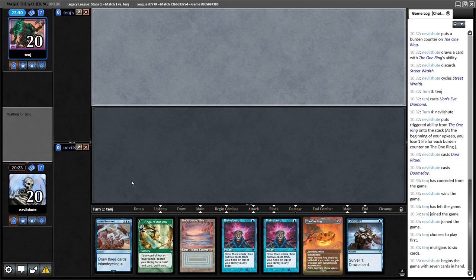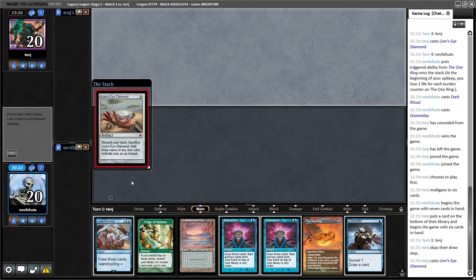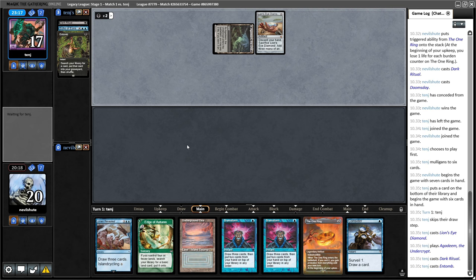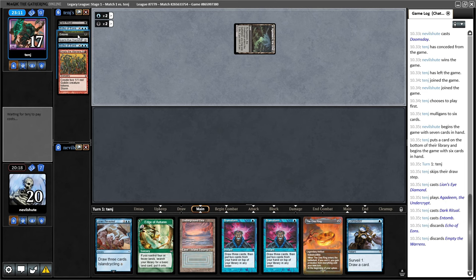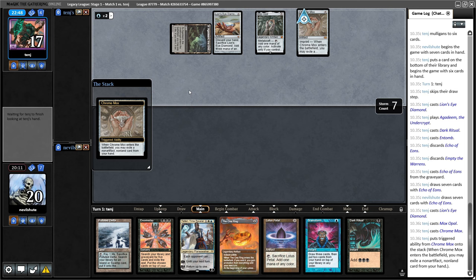That sort of decreases the chances that they can go off on turn one. LED — it's a good way to start. Agadeem — uh oh. So they are just going off, yikes. Entomb — really? I've seen this deck. I've played against it before — the Entomb for Echo. Well, can't do anything about that. They just got seven cards, so they can likely do more stuff here. If they can discard us, that's good for them. I saw Empty the Warrens here — I'd love if they just make a big Empty the Warrens or a big Galvanic Relay.